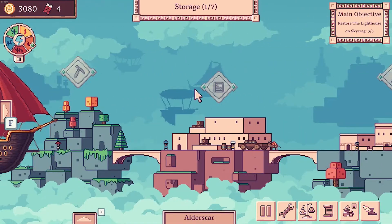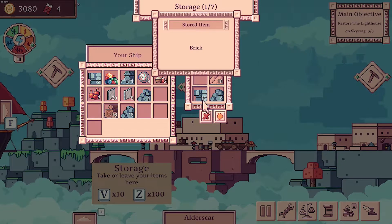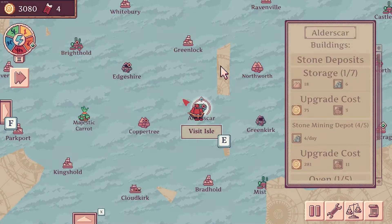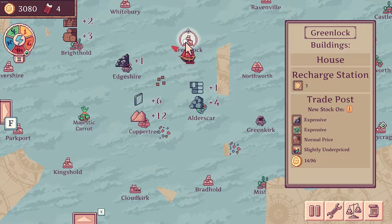We'll grab a bit of stone from here and then we'll grab some people to hire. That'll do us — 15 stone. Oh, we also need more of this as well, it's a good thing I checked. Where is the nearest house? House in Greenlock — there we go. And we'll get the winds as well, which means we'll sail there happily on one guy.